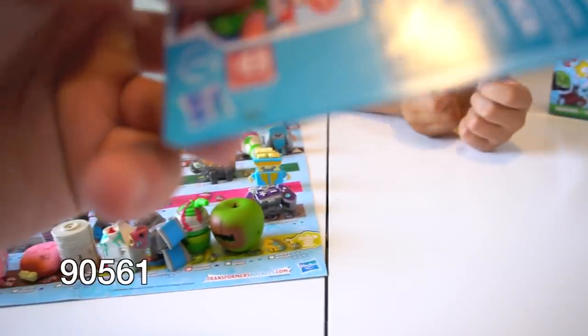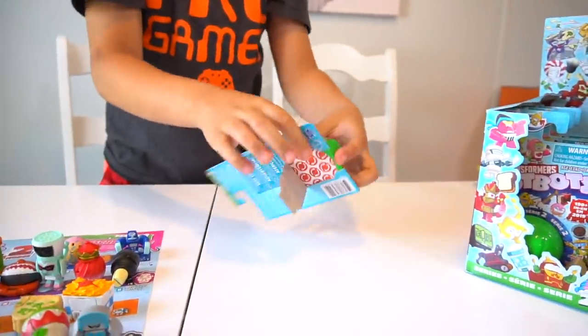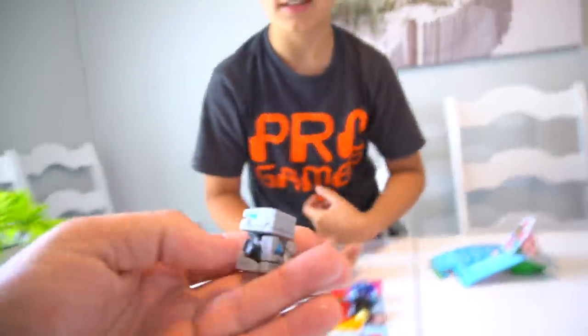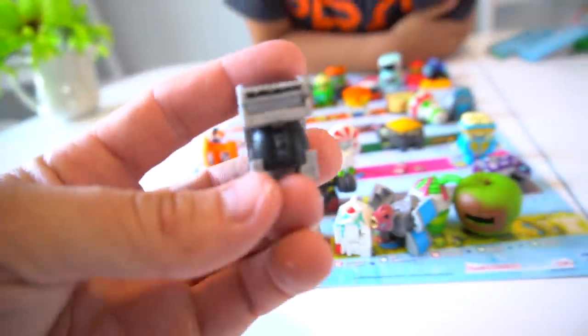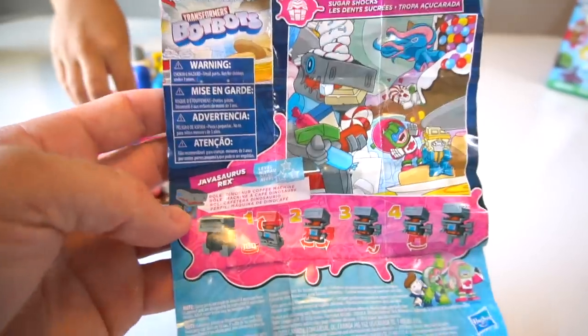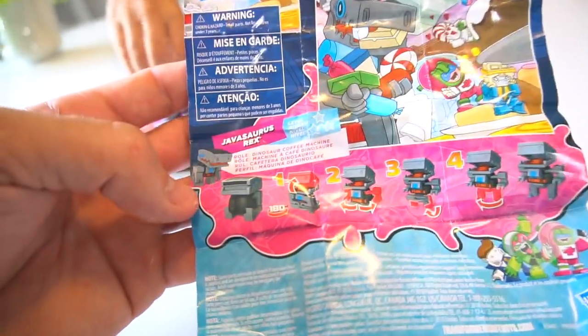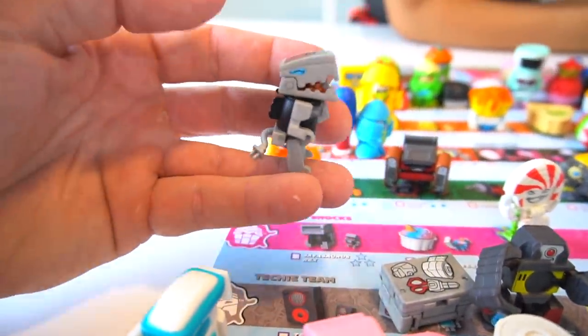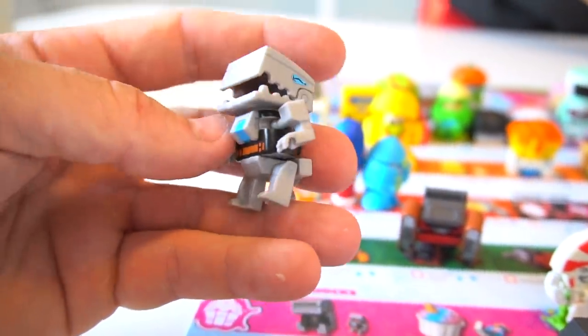Here is number 90561 — let's see who it is. It's a rare one — it's Javasaurus Rex! Because he's a coffee maker — Java, Javasaurus Rex! He's a three-star, which means he is rare. If you want that rare one, it's 90561. His instruction sheet shows he's from Sugar Shocks — a dinosaur coffee machine. The electrical cord is his tail!